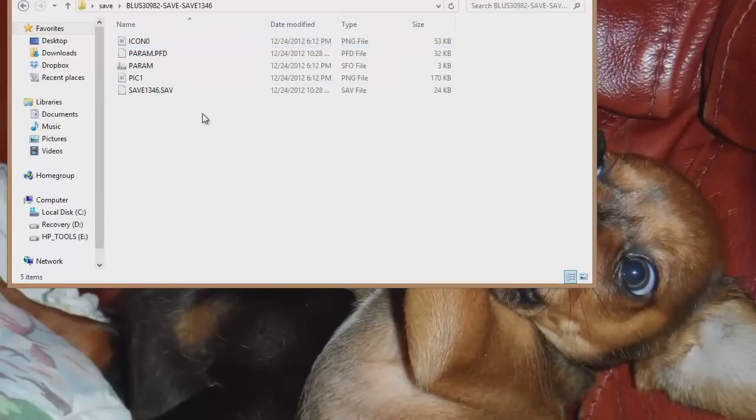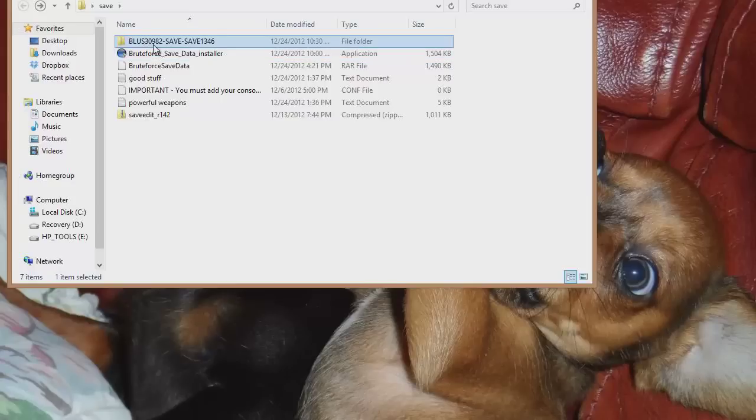I'll show you how to mod this ammo, but yeah it's in my save. If y'all can resign the save, just go ahead and resign this one — it'll be a lot faster. This is a Brute Force saved data installer, so you need Brute Force 1.40 and Save Edit r142 if you don't have it.